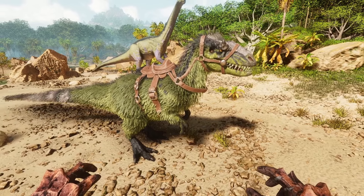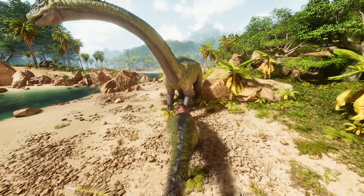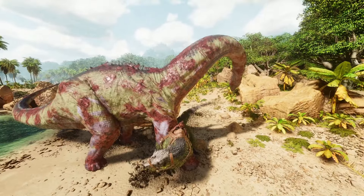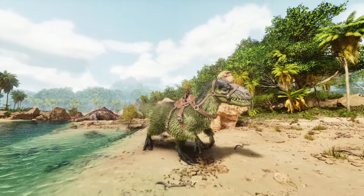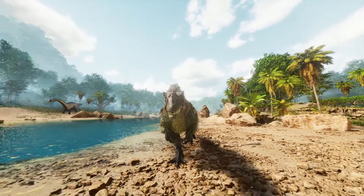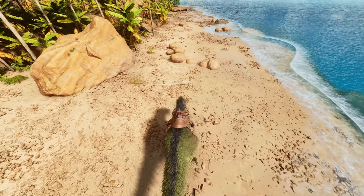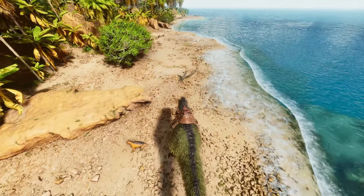At number seven we have the Yutyrannus. This creature is here mainly for boss reasons — you can buff your creatures and it gives you a huge edge in boss fights. I considered the Daeodon as well but didn't feel it was as necessary for the Center, although it does help heal your creatures. The Yutyrannus plays such a huge role in having a successful boss fight. It's not placed higher because you're not using it to kill the bosses directly, but the difference between having one and not is quite significant.